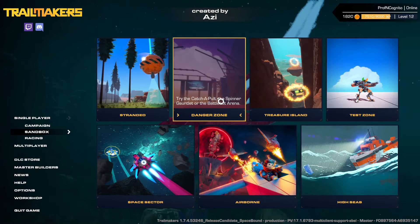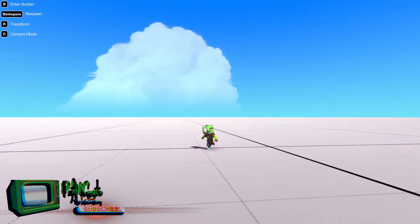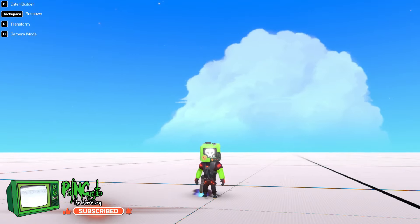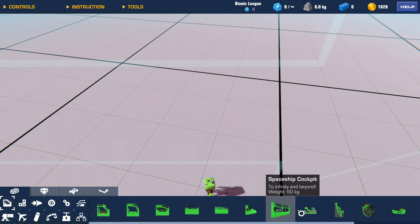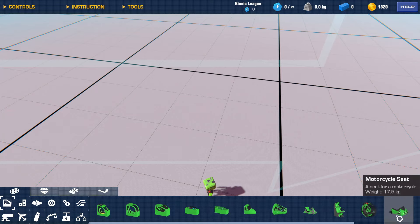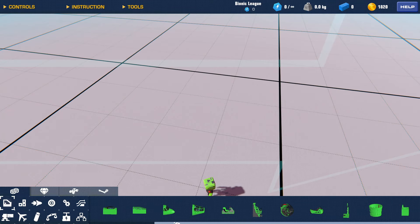Let's jump into sandbox and go to the test zone to check some stuff out. So here we are in Trailmakers — the devs have given me access to some of the new stuff. Let's go into build mode. They've changed the skins on a lot of the blocks here — it looks cleaner.